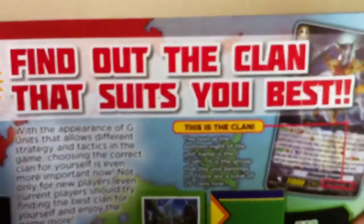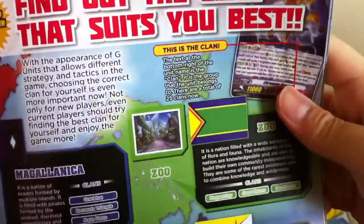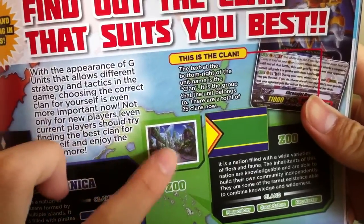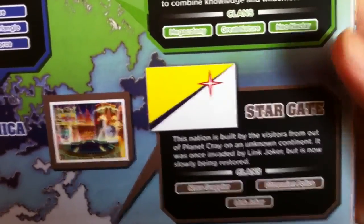And this is also very interesting: find out the clan that suits you best. So, the Zoo — and it shows you a photograph, a picture of the Zoo in Kray — and this target looks very nice.